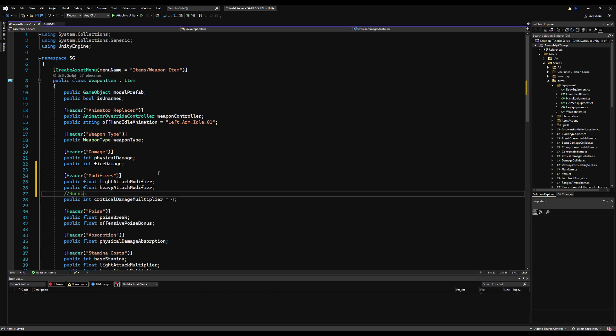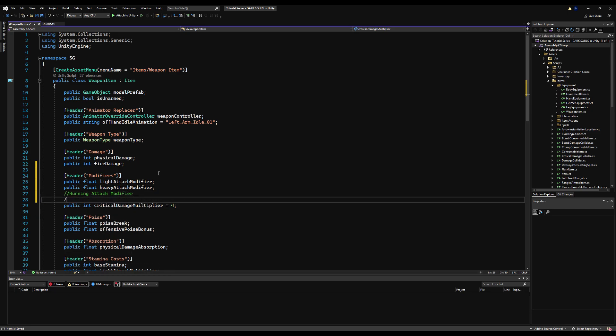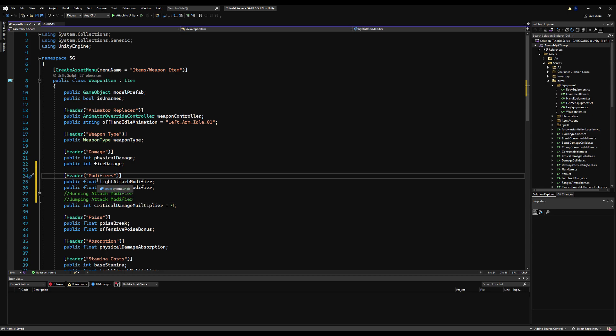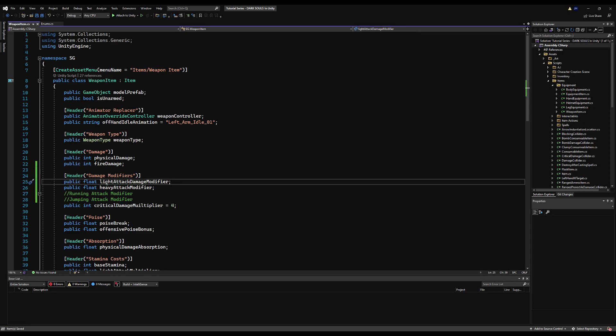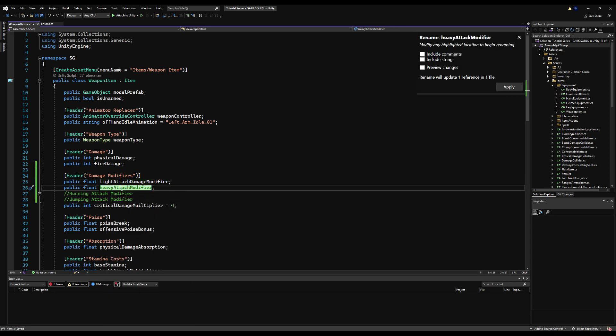I'm also going to put a comment here — you can have one for running attack, one for jumping attack. You can even have a light attack 1 and 2, because in Dark Souls 3 at least, the second attack combo often does more damage than the first. I'm going to call this section damage modifiers and rename these to lightAttackDamageModifier and heavyAttackDamageModifier. The reason is that in a video very soon, we'll have stamina modifiers that drain stamina based on attack type.